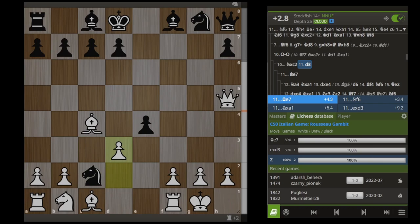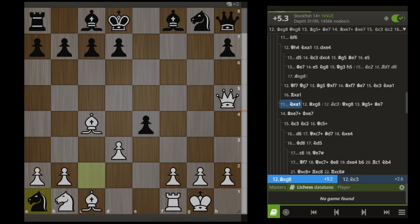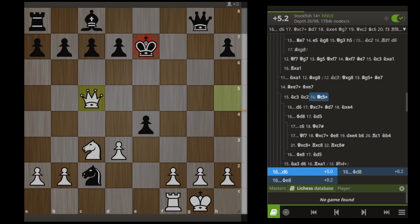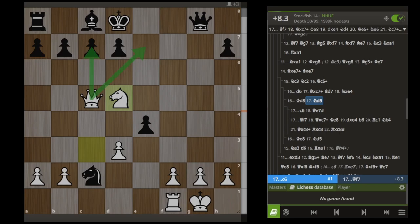Now we'll cover what happens after Knight takes C2. We are just going to play D3, and Black has a few choices. If Black tries to take his material back immediately by taking on A1, this sets off a very long forcing line that leaves us with the winning position at the end. It will go something like this: Bishop takes G8, Queen takes G8, Bishop G5 check, Bishop blocks, takes, takes, Knight C3, Knight C2 to avoid losing material, Queen C5 check, and now Black has a couple moves. If Black tries to move his king to the back rank — either E8 or D8 — we just play Knight D5 and we're threatening two different checkmates at once.